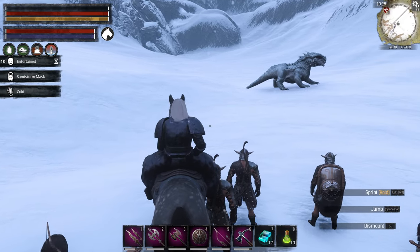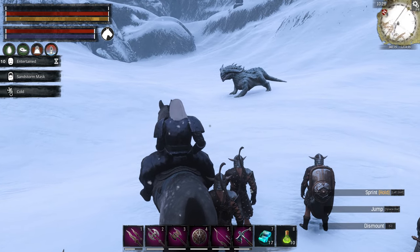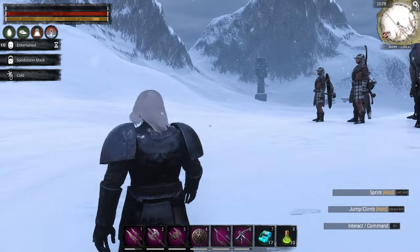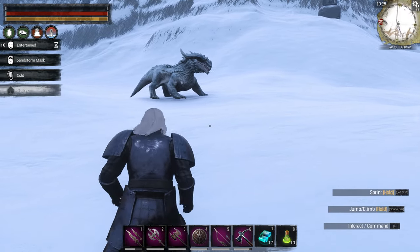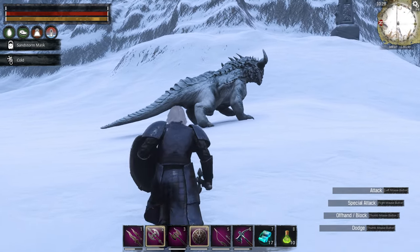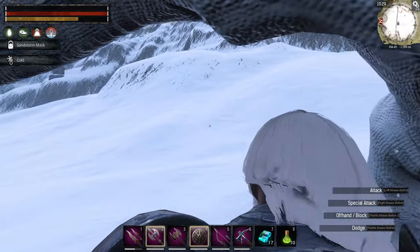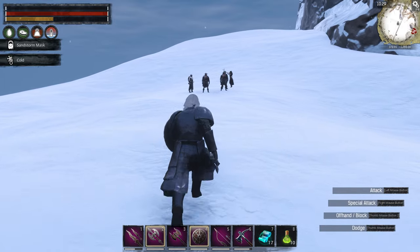We are here at the volcano entrance — it's just directly ahead of us. I think we have already killed a frost dragon, but if we haven't let's do so. They're actually not as tough as the Red Mother, which we've killed dozens of times. I never did get the bow from her either, but she's your typical dragon.